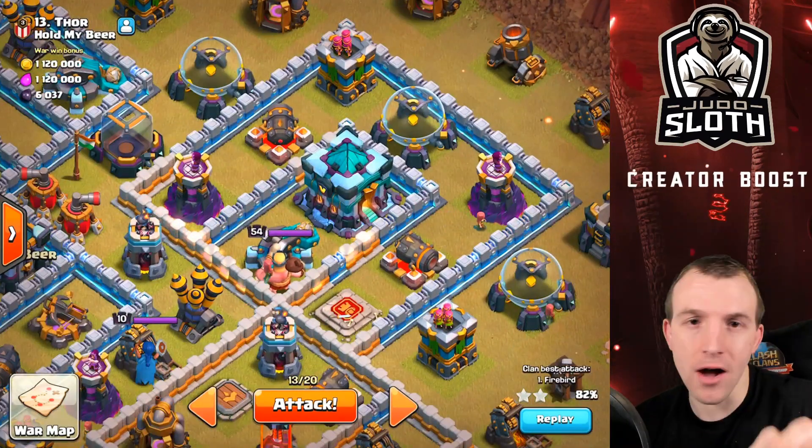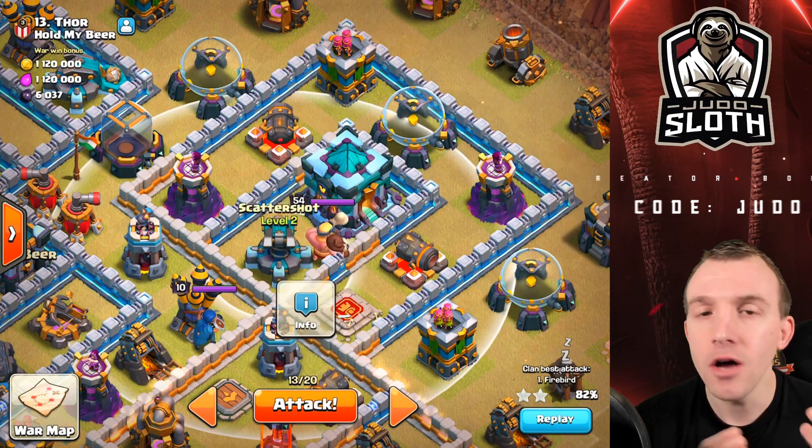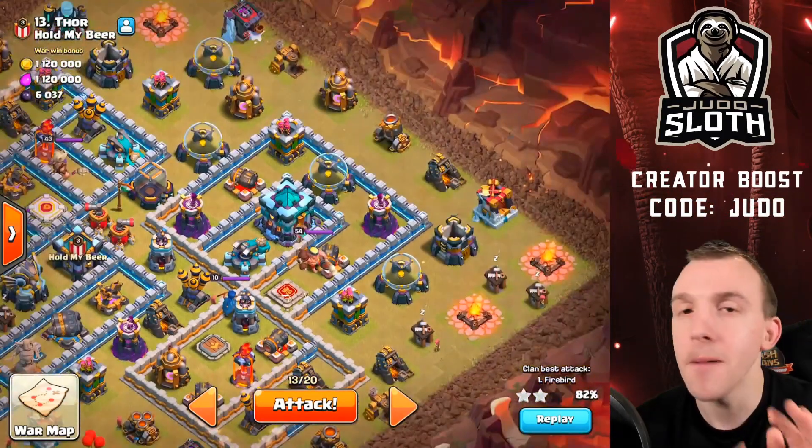For the Town Hall, a queen charge I think is perfect. When I first looked at this base I saw the Town Hall, saw the Scattershot — why don't we queen charge in there? One set of wall breakers would get her in. Beautiful.